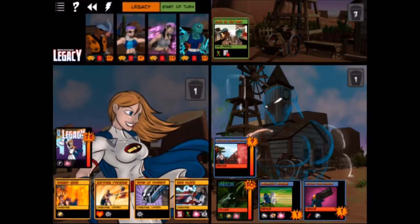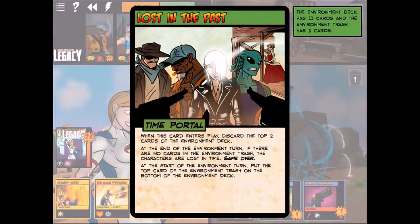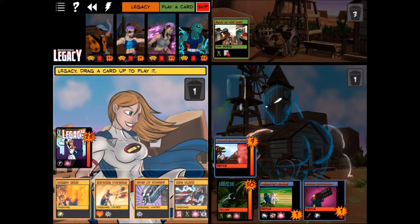The environment card Lost in the Past is serious: when it enters play, discard the top two environment cards. At the end of the environment turn, if there are no cards in the environment trash, game over — characters lost in time. At the start of environment turn, the top card of the environment trash goes to the bottom of the deck. With three cards in the environment, we basically have three turns before it's game over.